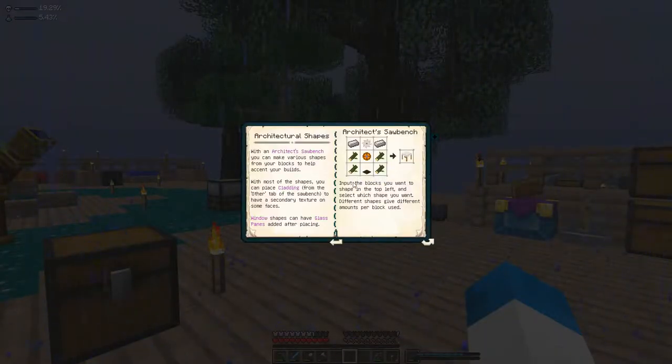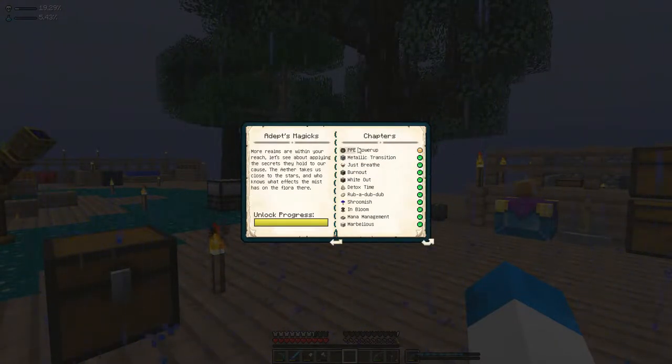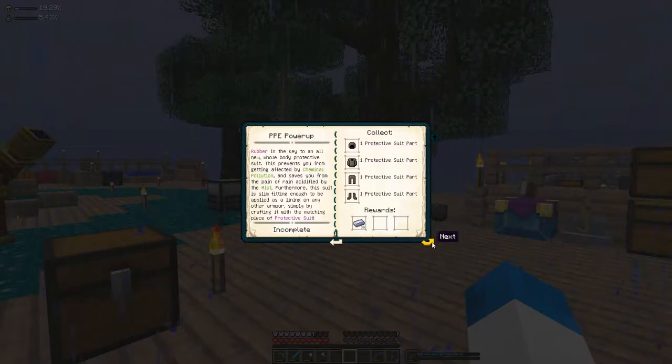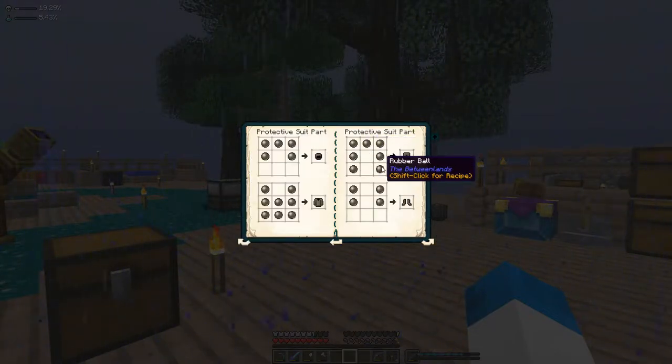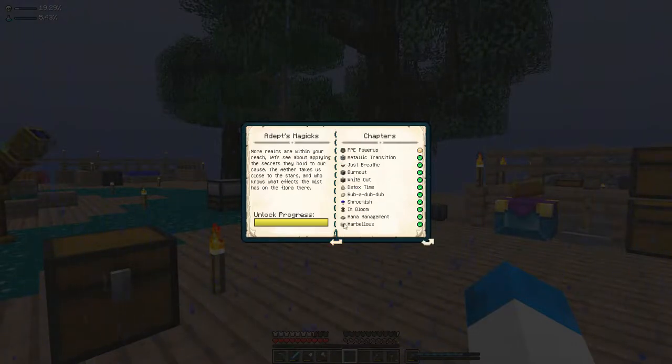I've turned the weather down and that is actually so much nicer. We can't do the PPE power-up yet because that requires a ridiculous amount of rubber, which of course will then require the sulfur. We've got the latex to be able to finish it all — we just don't have the sulfur to get the rubber. And that's fine, that's not a problem.